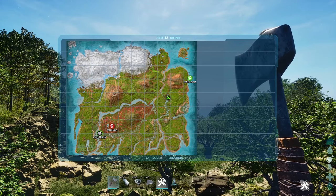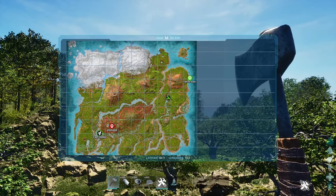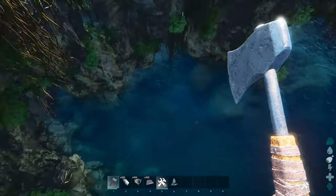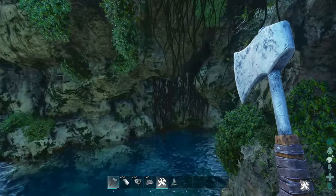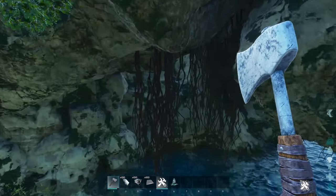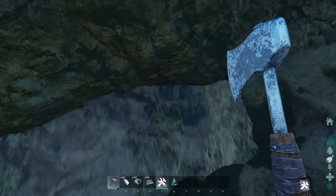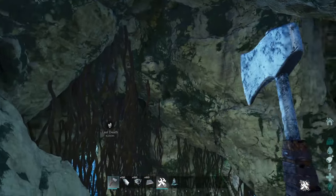On to the next one. We are at 44.1, 77.7, and you just go right underneath here, and then you can build up here. Not the best spot — pretty large entrance but kinda hidden.